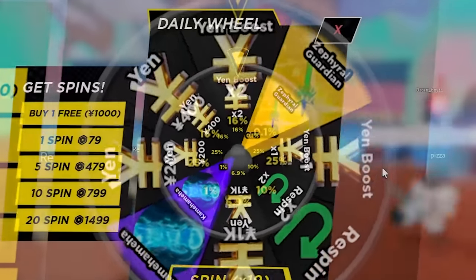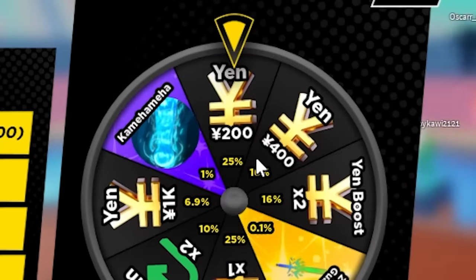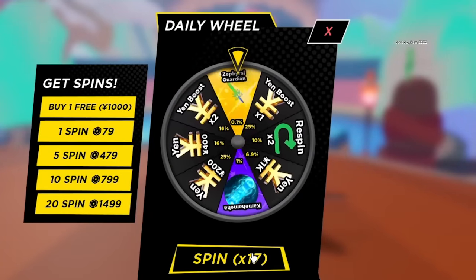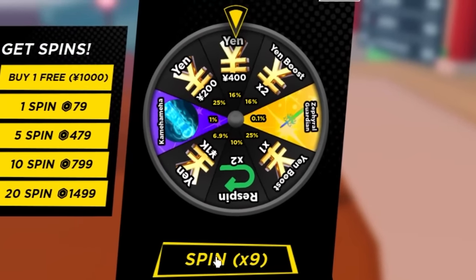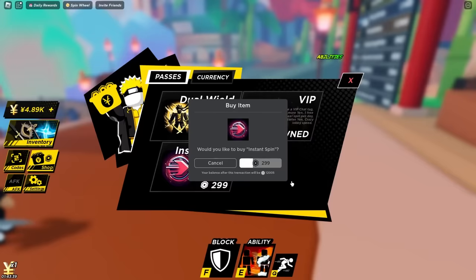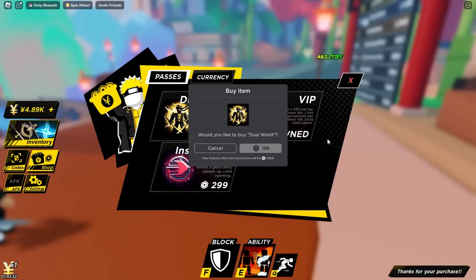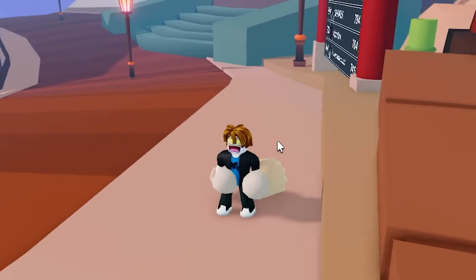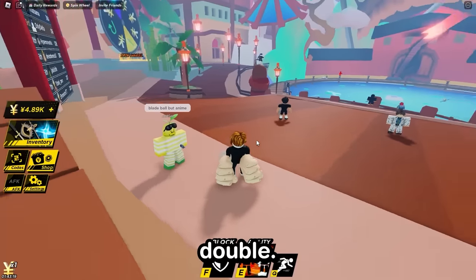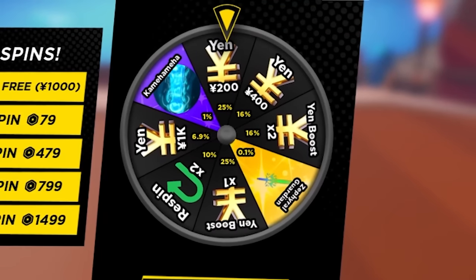Give me 20 spins — it's time for the spin strats. 1%, 1%, 1% — that's 200 yen. The game's doing it on purpose, getting me addicted. 1,000 yen. The more yen we get the better, because I still need to get the other moves, not just the Kamehameha. These spins are taking ages — I'm buying instant spin. This will get us the Kamehameha way faster. Also, I'm gonna buy the dual wield because I want to equip double hands.